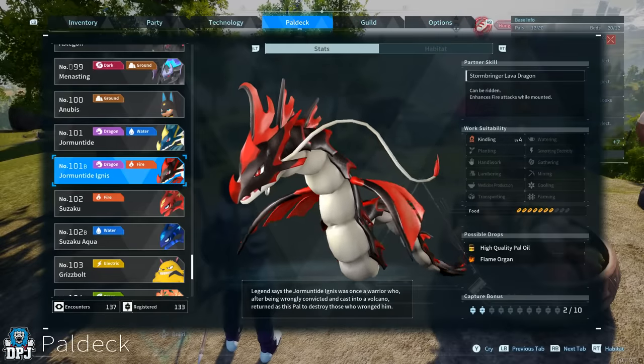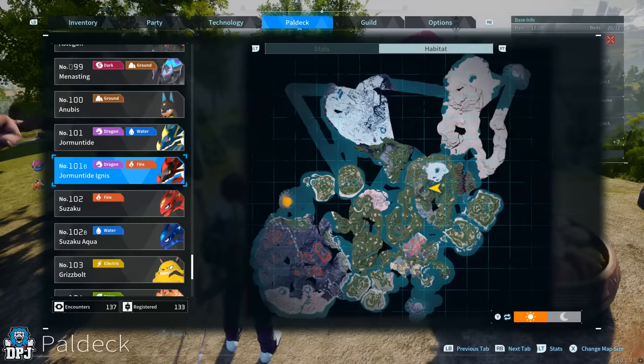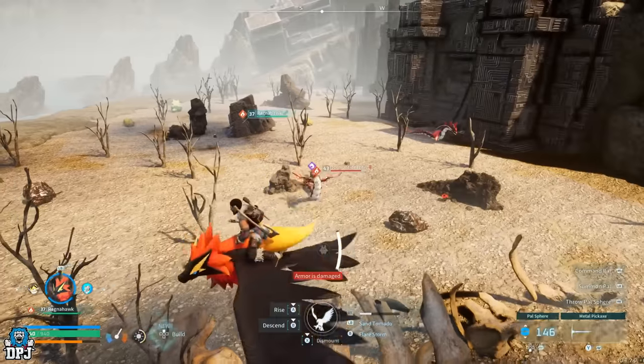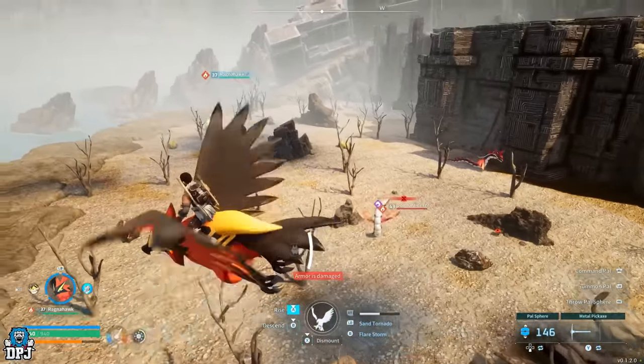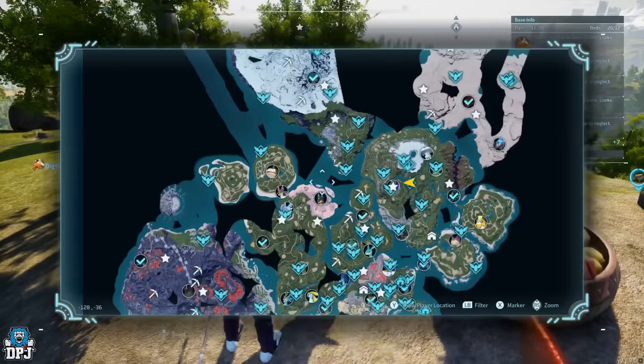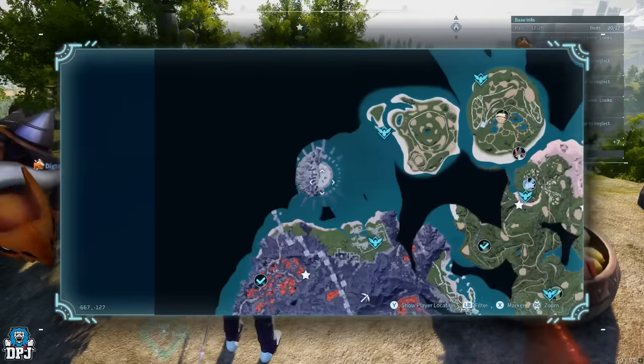The first one is for kindling, and that's Jormuntide Ignis — the game's only level 4 in kindling. This pal can be found far left of the map on a small island. He won't be an easy catch though, and you'll need heat and cold resistant armors depending on day or night. Also remember, if you plan on doing this, you'll need a breeding pair to get the 116 spares.